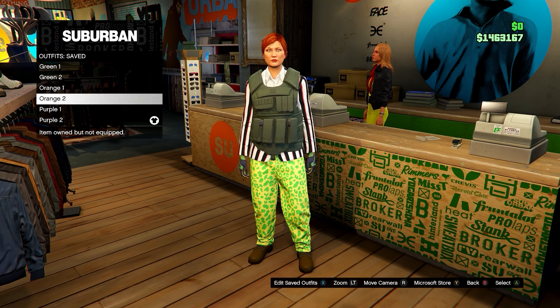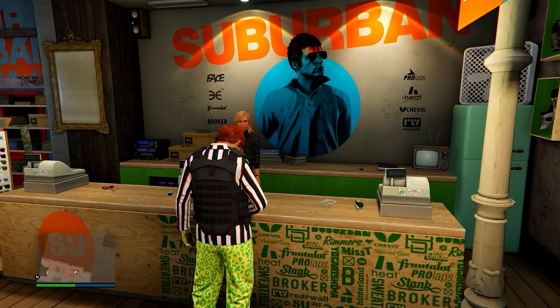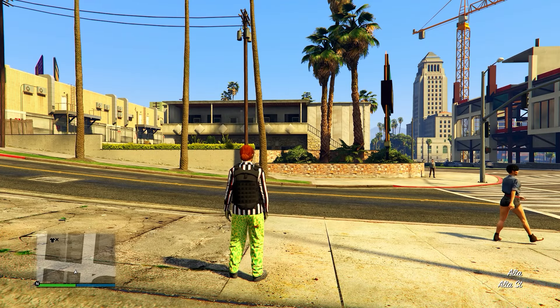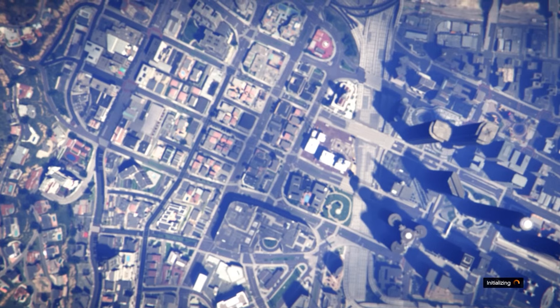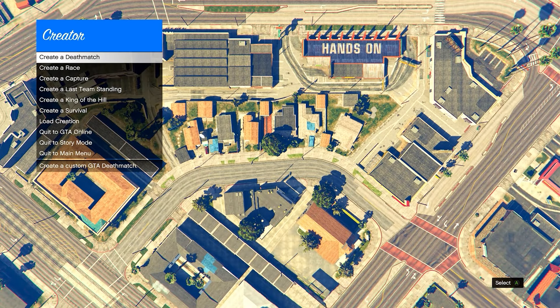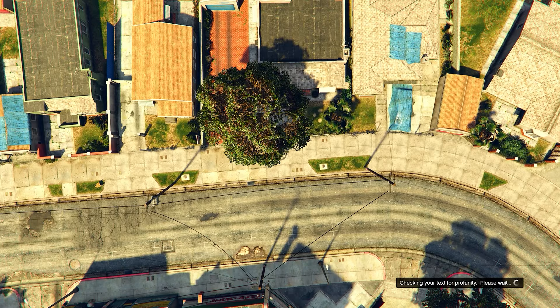Now we should have all the outfits made. Open your pause menu, go to Online, head down to Options, and take the Easy Way Out just to force the game to save. This is the part where we do the transfer glitch: open your pause menu, go to Online, and head down to Rockstar Creator. In this menu, head down to Create a Race and then create a new Land Race.